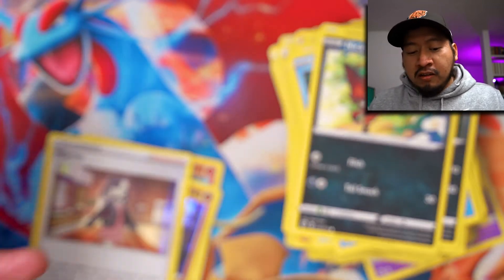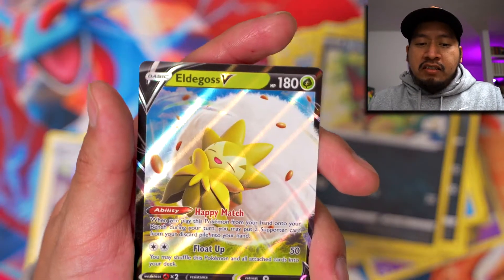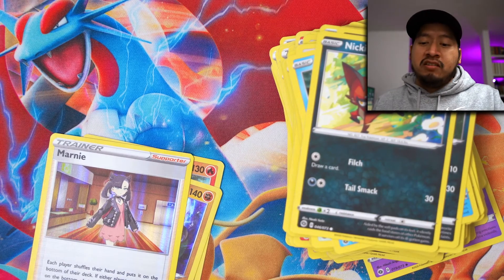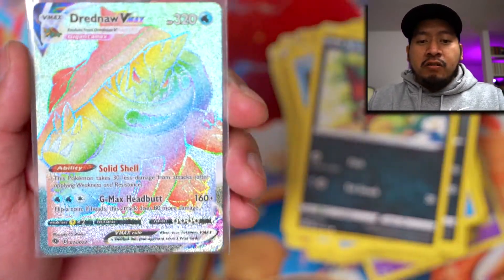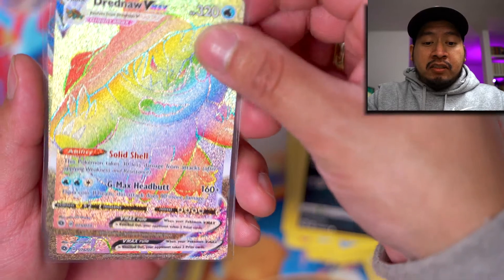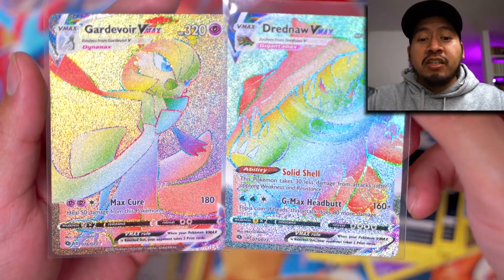Whalelord V card! That would have been the perfect timing to get a Charizard, but alas we did not. But we did get the Whalelord. We got the Eldegoss V card, we got the Gardevoir V card — always a good classic fan favorite. That's not all though — one, two, three, four, five hits out of eight packs! What a great opening. Dreadnought Rainbow Rare secret rare 75 out of 73, and Gardevoir Rainbow Rare 76 out of 73 secret rare.